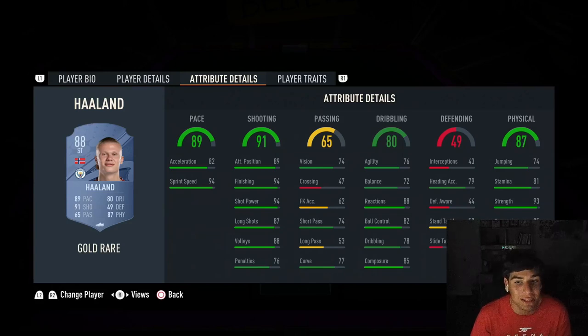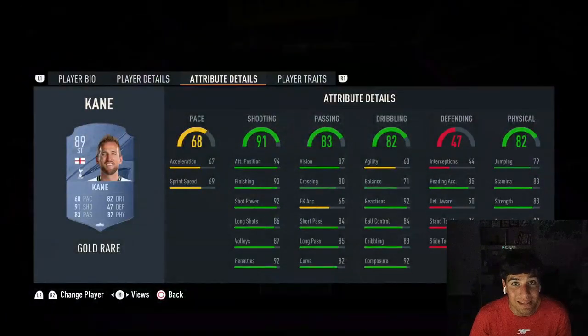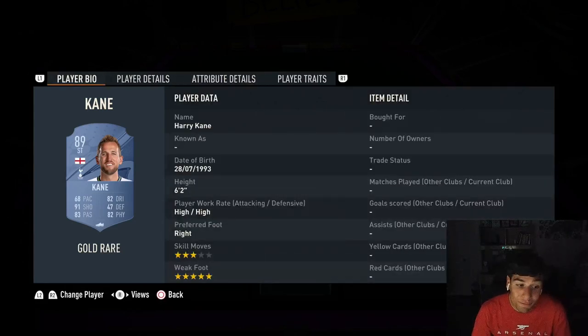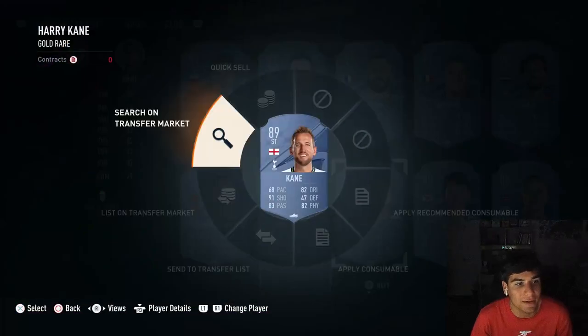You got the length, the size, high heading accuracy, high strength and aggression. Then someone like Harry Kane who has even less pace - 67 - but he's being used by a ton of players this year because of his ability to finish in front of goal. Schick is the budget Harry Kane in FIFA. Schick has better heading accuracy, better pace. Schick doesn't have five star weak foot, but he does have better skill moves. The three star weak foot with good finishing is more than fine.